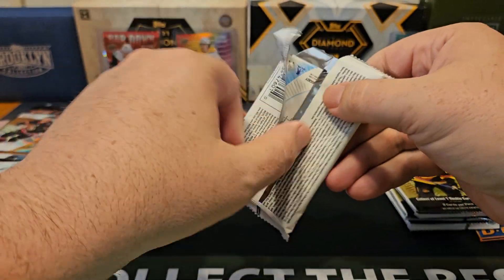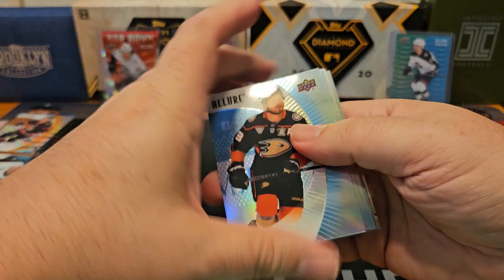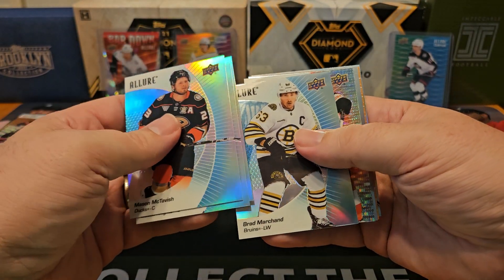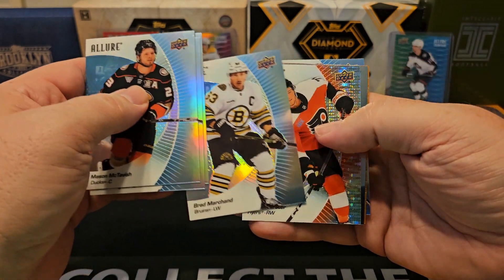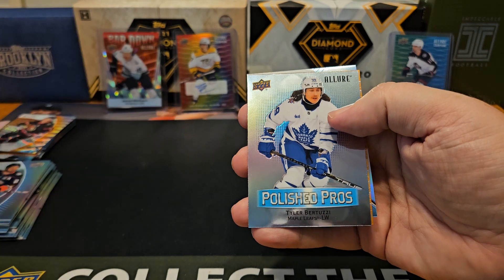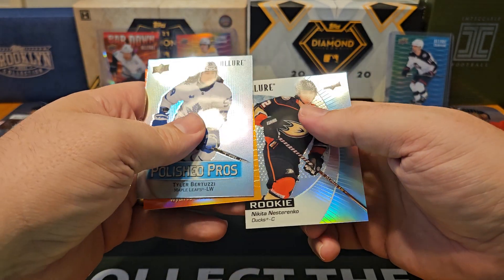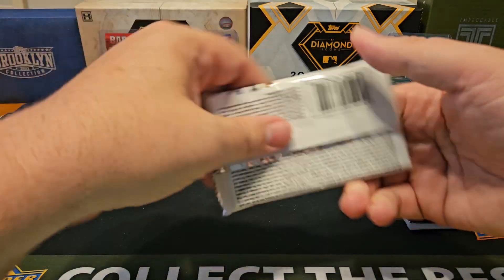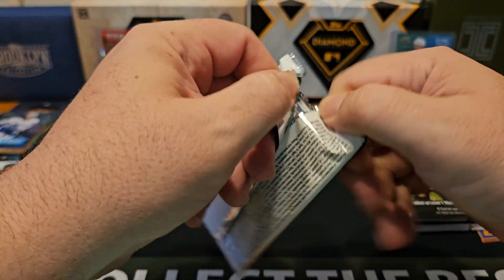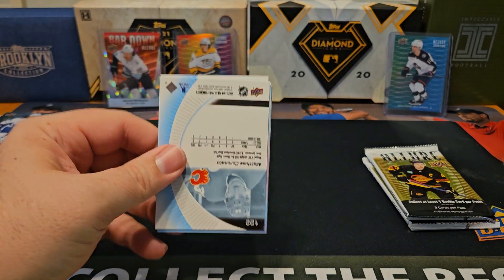Still looking for one more numbered card. McTavish, Eichel, Marchand. I've got another red — Tyson Foerster, red rainbow — Tyler Bertuzzi, Wyatt Johnston, and Nikita Nesterenko. I really like this design. I think the price point's kind of right where it should be relative to some of the other products.